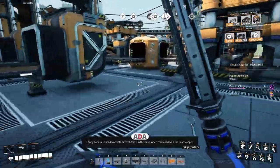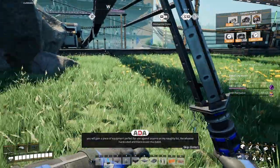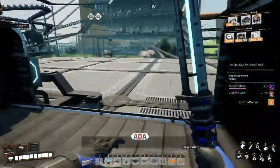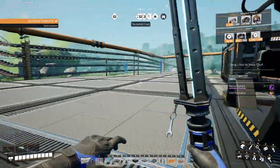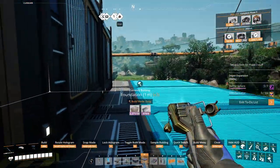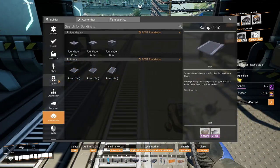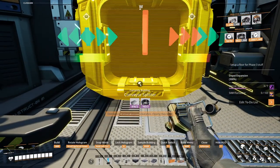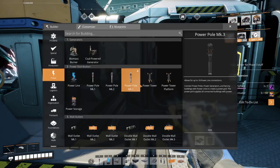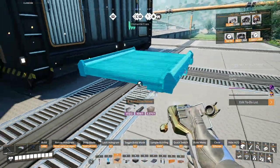Candy canes are used to create several items. In this case, when combined with the Xeno Zapper, you will gain a piece of equipment perfect for use against anyone on my naughty list - like whoever hard-coded and black-boxed this event. Oh, there's a gift! Just get back to work. Going to put a splitter right here if we can fit it. Come out to another constructor.